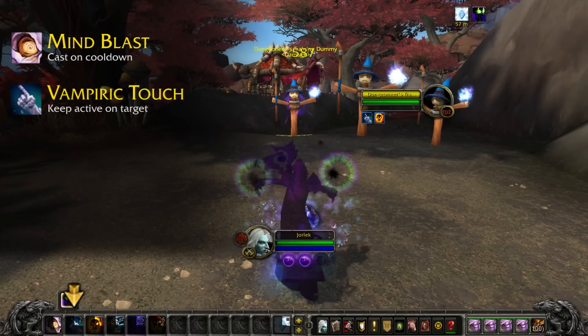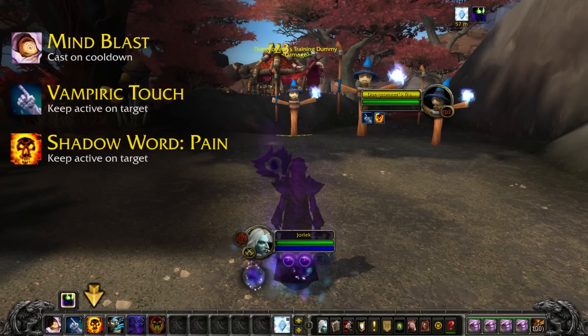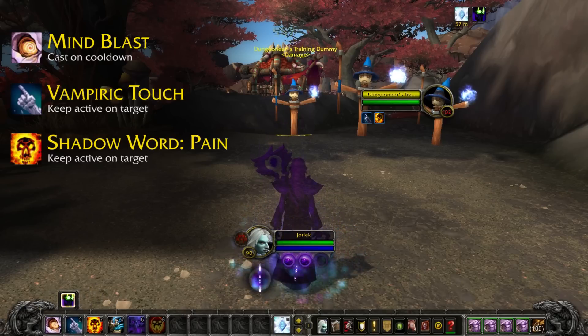Then you'll want to cast Vampiric Touch and Shadow Word Pain, your two main damage over time effects. Keep those active as much as possible.